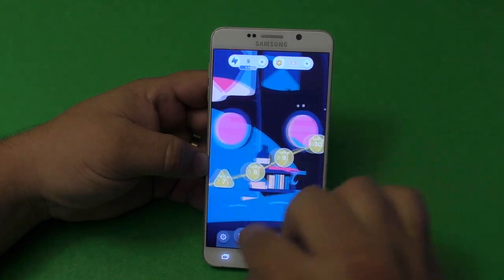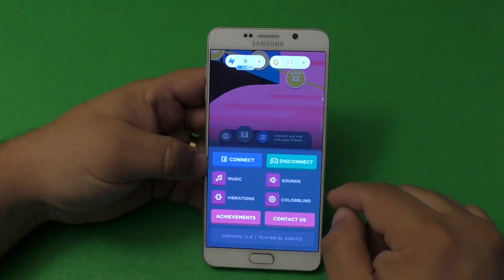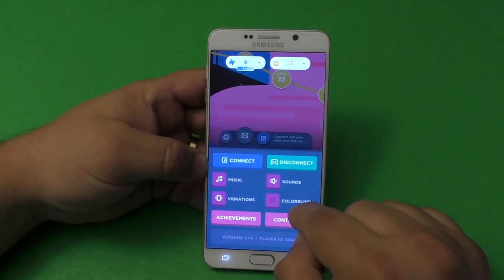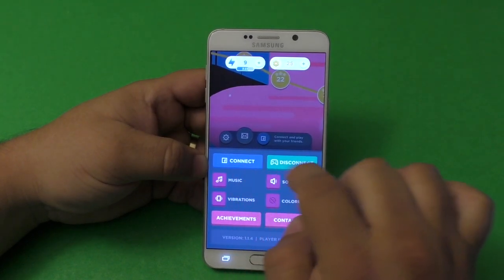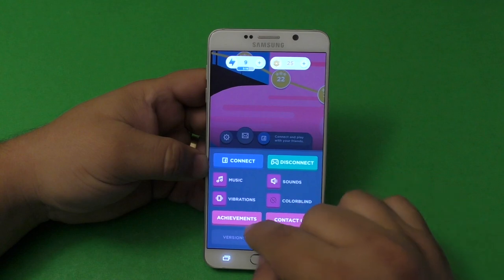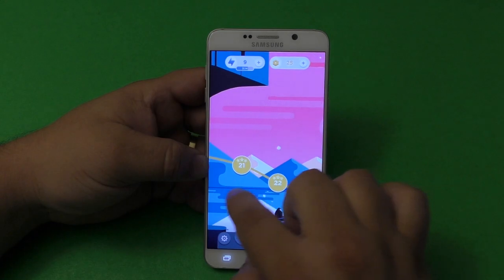If you go to settings and you are colorblind, make sure you activate this right there. So that's cool that they actually thought about that — you have the colorblind option. You got the sound, you can turn the music off, you can turn sound off, vibration you can turn off, and you got achievements. You can also connect to Facebook if you want.